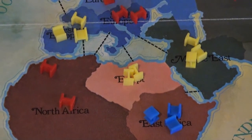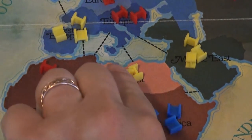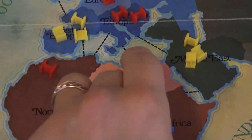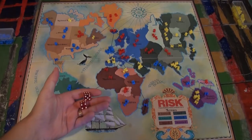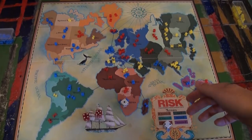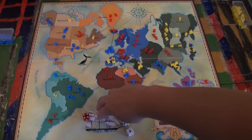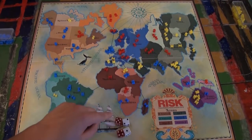Let's say blue wants to invade Egypt from East Africa. Blue only has three units in East Africa, so that means blue can only attack with two units, as one must stay behind to protect East Africa. Blue rolls two dice as an attack for each of the blue units, and yellow rolls two dice for the two units defending. After the dice are rolled, they are compared with each other, highest to lowest. In this case, the highest defense was a two, and the highest attack was a five — that's one victory for blue.